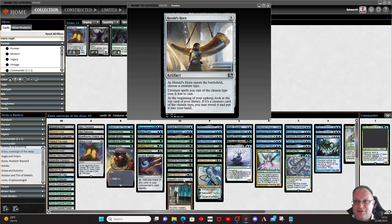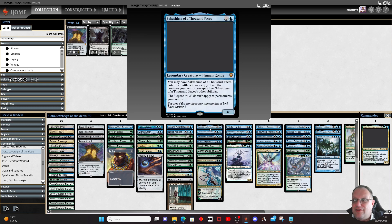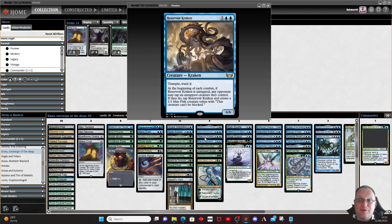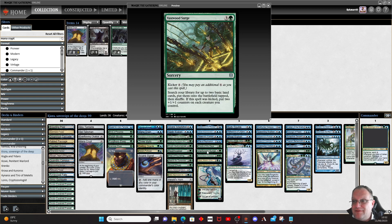Herald's Horn makes our krakens cast cheaper and Urza's Incubator makes them even cheaper. Sakashima of a Thousand Faces is quite nice because it lets us make a copy of a legendary kraken. Clever Imposter lets us copy a kraken. Reservoir Kraken is one we might want to be copying — from Streets of New Capenna, at the beginning of each combat you may untap it; any opponent may tap it and if they do, you get a 1/1 Fish token that can't be blocked. I've seen people die to fish. Ominath lets us play lands off the top of our library with an extra land drop each turn. Vastwood Surge gets lands into play and kicking it makes all our creatures even bigger.